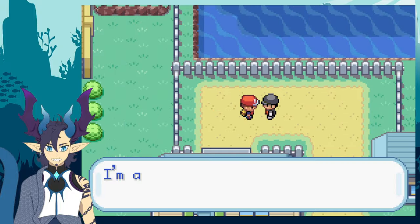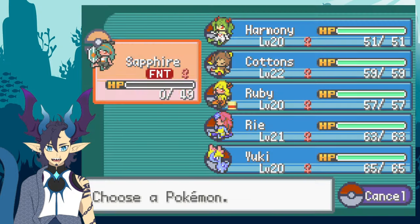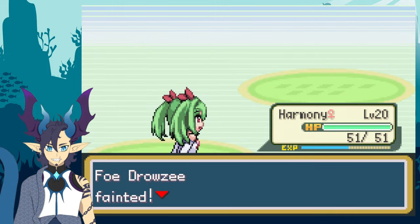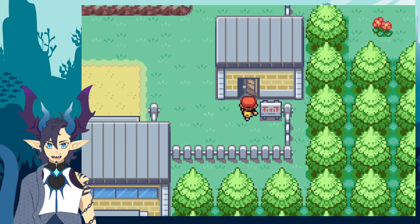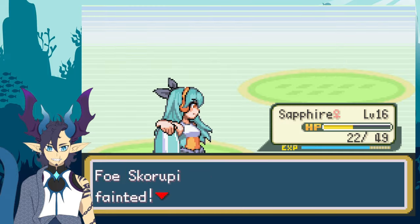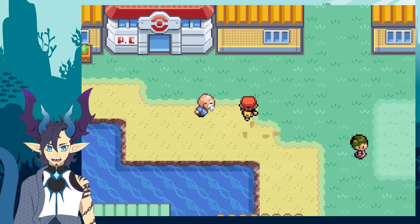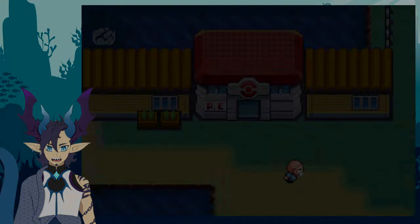I then hear that there is a petty thief in town, decide to confront him, and take the stolen item for myself. After taking Dig as my reward, I head south through the underground path and enter Route 6, where I destroy every single trainer in my path before proceeding to Vermilion City.